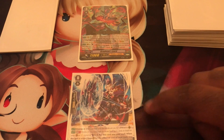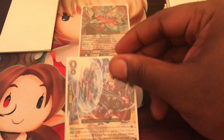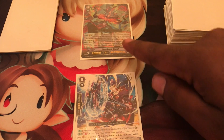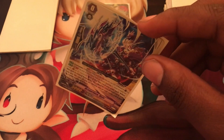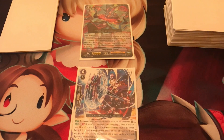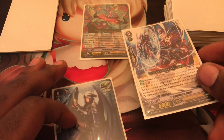Retire means to move a unit from your field to the drop zone. In Shadow Paladin decks specifically, they retire their own rearguards for abilities. If at any time a unit moves from your field to the drop zone, that unit is considered retired - whether it was explicitly retired or not. In Vanguard you can place units over other units, and when you place something in the same circle it dies and is considered retired.